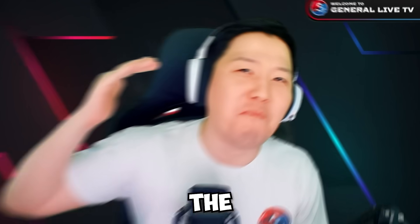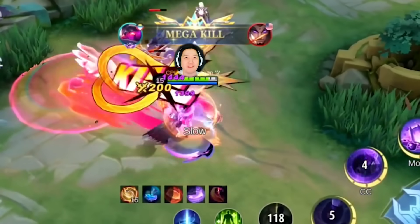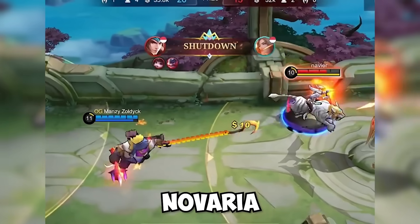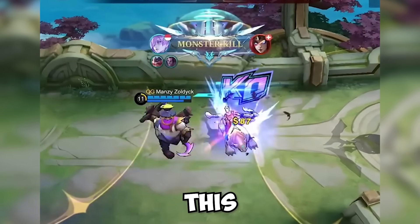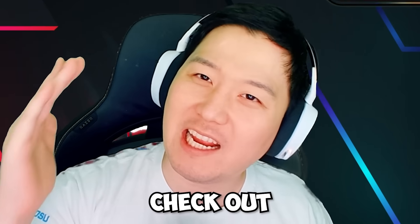Hey guys, today we're gonna check out the most epic combos in Mobile Legends — like this insane burst Gloo combo and build, some amazing team combos like Franco and Novaria, and this crazy Paquito flicker combo.